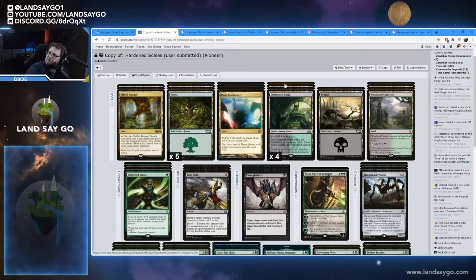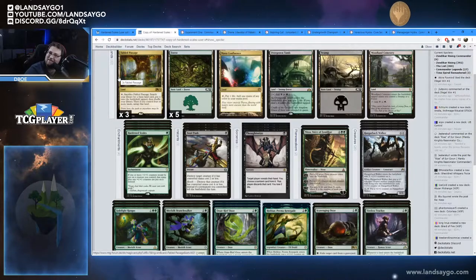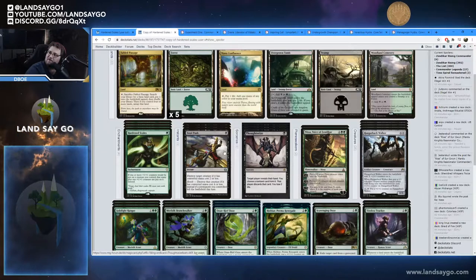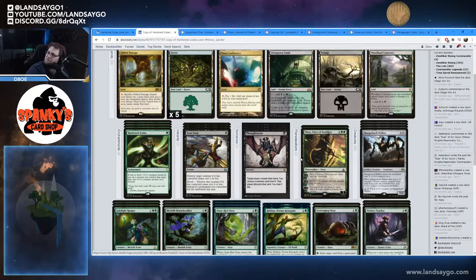His list didn't really have any removal, so we needed to change that. We added three copies of Fatal Push to the main board. Since you have Fabled Passage, you can potentially trigger the Revolt combo with Fatal Push. We also added three Thoughtseizes to the main board — being able to strip away something early if you don't have a Hardened Scales or something like that is extremely relevant. We also took out one Nissa; her minus ability is really great but we needed room for these other pieces.